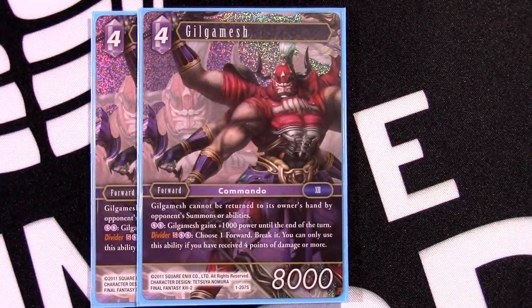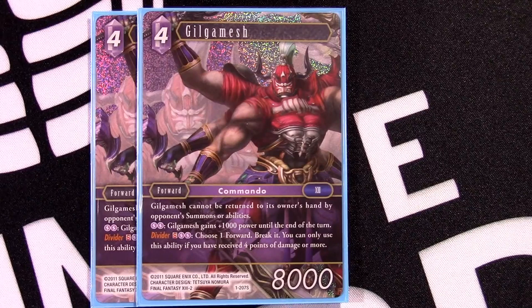Next we have Divider Gilgamesh — this could very easily be a four-of; I didn't have another one, so add this one or Morphing Time whichever way you want to split. His effect is only relevant when you have four or more damage, so there will be games where you're way ahead and his effect never triggers. But importantly, he cannot be returned to your hand by your opponent's summons or abilities — no Leviathan, no five-cost Yuna. They have to answer him on field another way. Late game when they're trying to stick an answer, you have all your Gilgamesh and Sage to get back even more, so you can freely kill whatever they play.